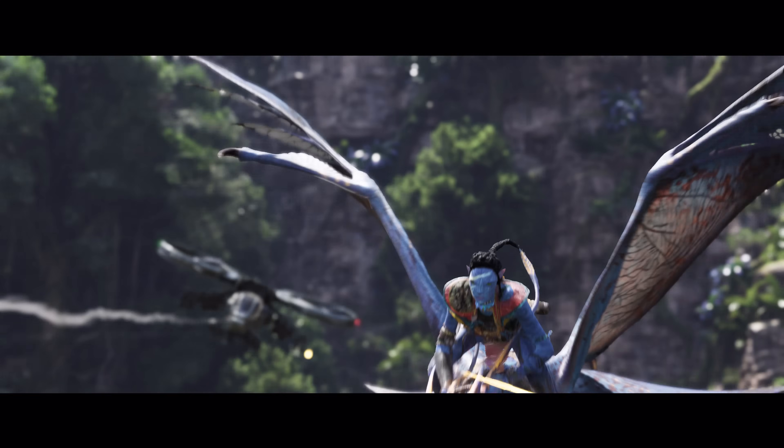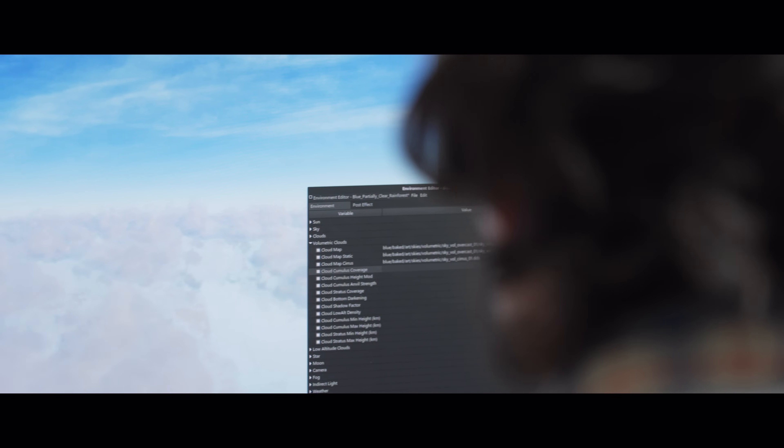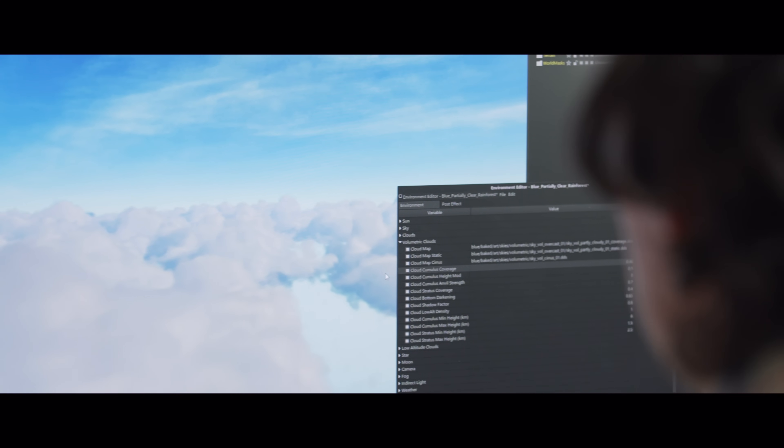We don't just explore jungles on the ground — we also get to fly our Ikran. So we added a new volumetric cloud system in Snowdrop to improve the visual quality of our sky.